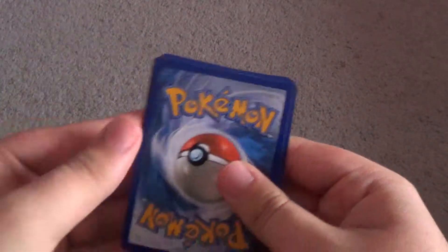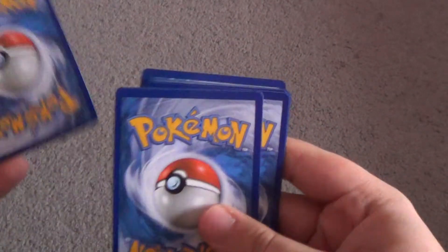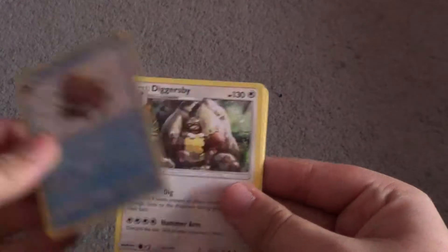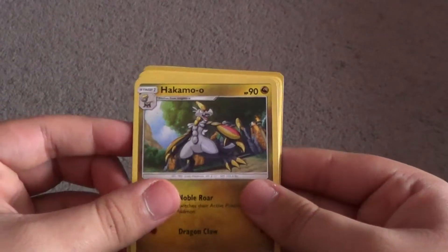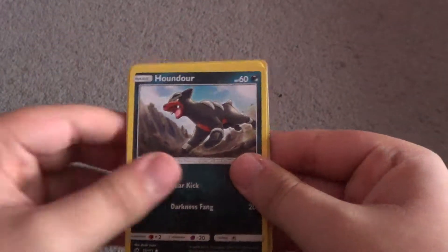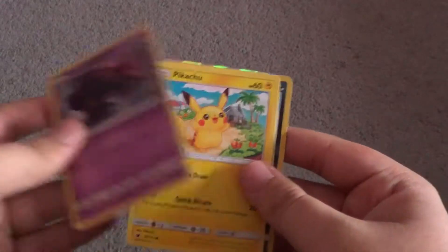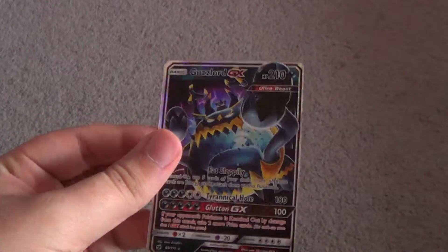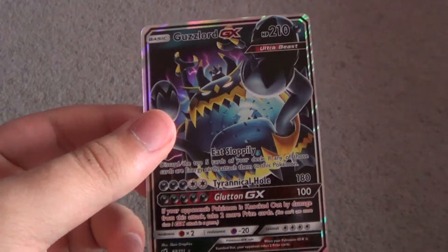And the last pack here is another Crimson Invasion. Four from the back. Water-type Energy, Piloswine, Diggersby, Hakamo-o I think, Jigglypuff, Houndour, Swoobat, Pikachu, Dino — reverse. And... ooh... Guzzlord GX! That is a really, really cool looking card. Wow — I thought of the Guzzlord pack as well.